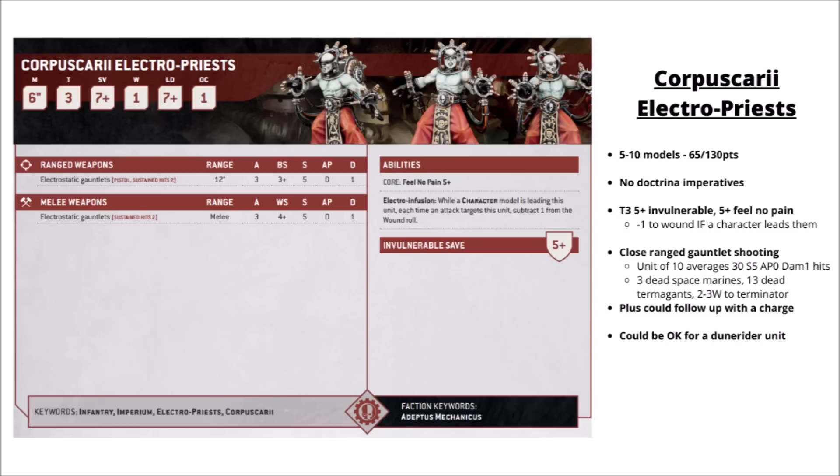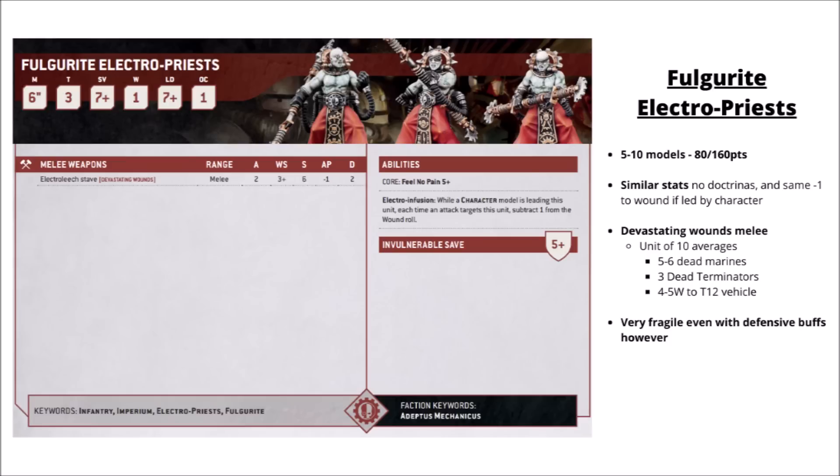Their brothers the Fulgurite Electro-Priests are 80 points for 5 or 160 for 10 — quite a lot more expensive. They probably need something like a Dune Rider to get close to the enemy, and when they get there they attack with Electro-Leech Staves: 2 attacks hitting on 3s, Strength 6, AP-1, Flat Damage 2, with Devastating Wounds. A unit of 10 averages around 5-6 dead Space Marines, 3 dead Terminators with mortal wounds, or 4-5 wounds to a Toughness 12 vehicle. Against the right target they will cause a fair bit of carnage, but for how fragile they are it's still maybe not quite devastating enough. Dedicating a Dune Rider makes them a fairly pricey unit at around 240 points for 10 in a transport. Definitely not unusable if you can get multiple rounds of combat out of them.